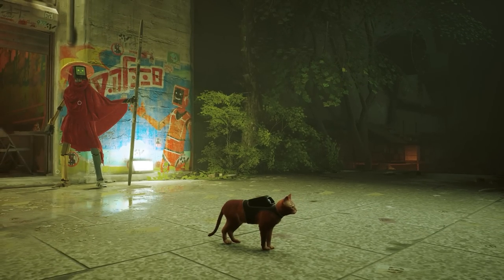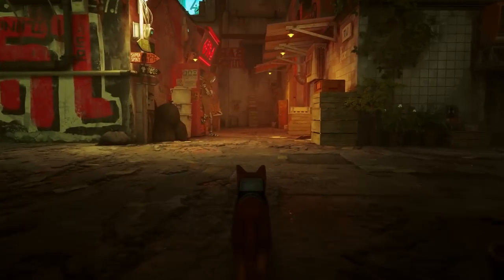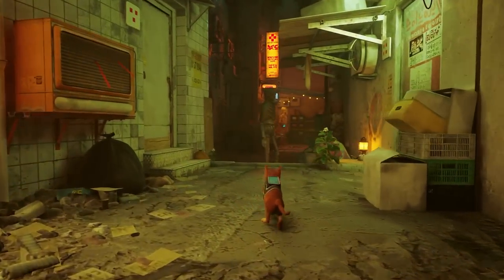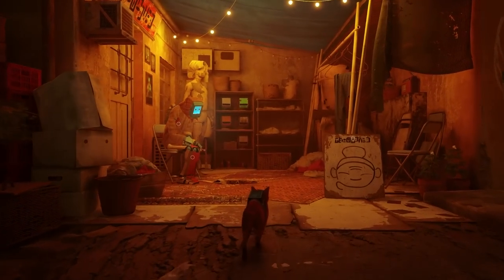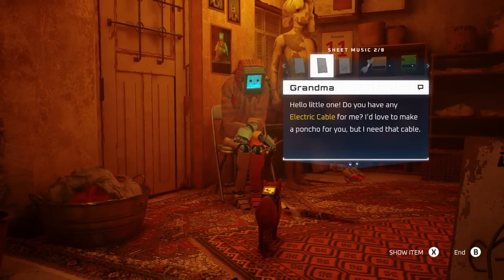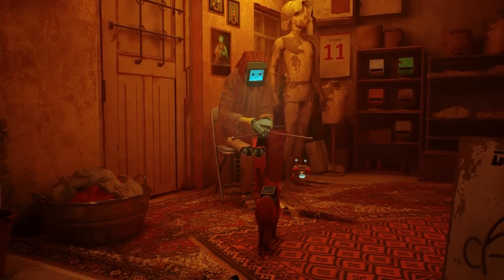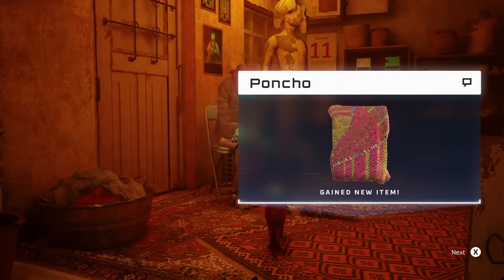With the cable, if we go from the guardian and run down this alleyway, turn this corner, and then turn this corner again, right back here is a lovely little lady. If we talk to her, she wants an electric cable, so we can show her the item and give it to her. She says, 'Thank you my dear, I'll get to work right away,' and she's going to knit us a nice little jacket. We now have the poncho.